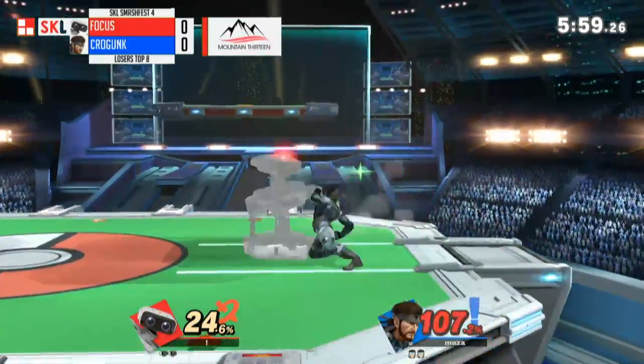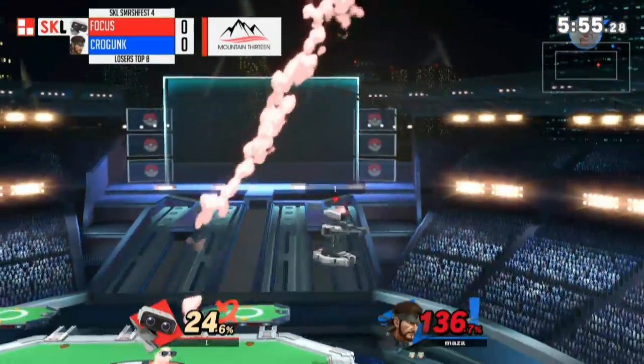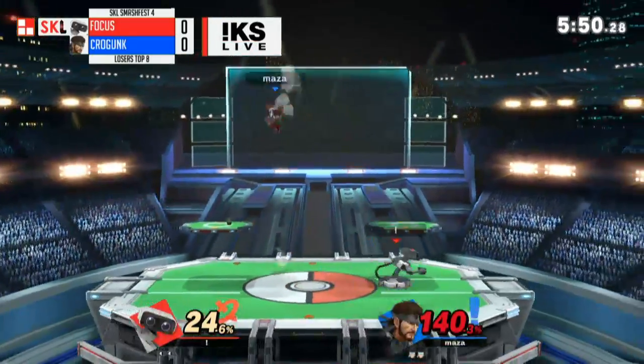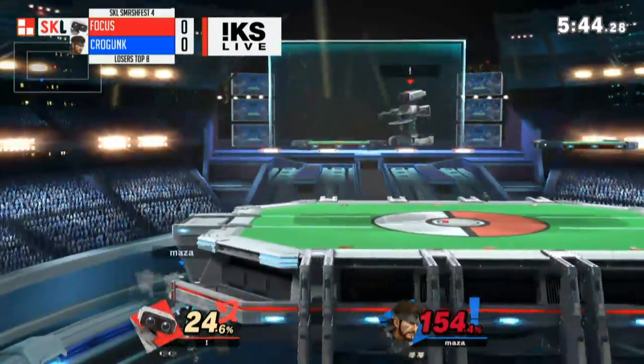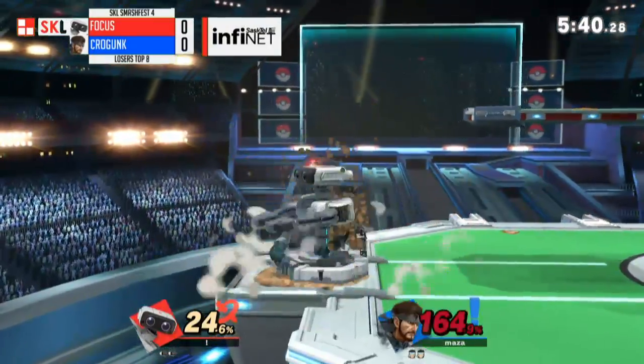Dash attack is actually such a good burst option. Much like Yoshi's Egg in the last game, you can just jump out when you're buried in the ground like that after Rob's throw. You have to mash buttons to get out of it, and the faster you mash, the faster you're going to get out of the ground.